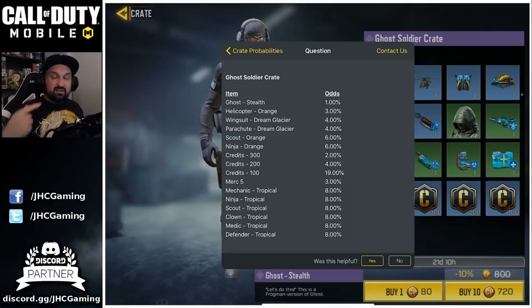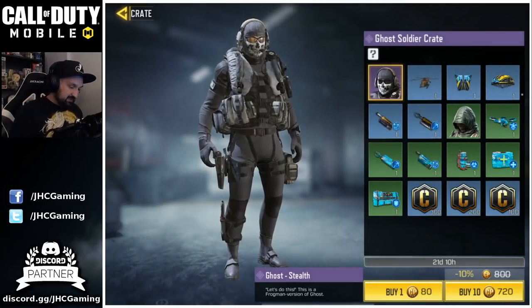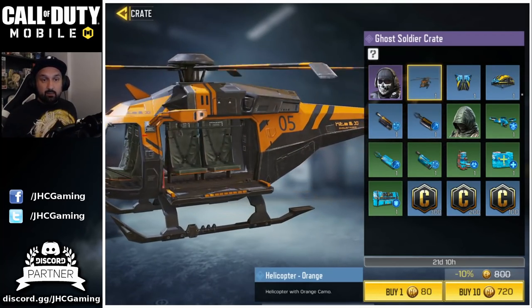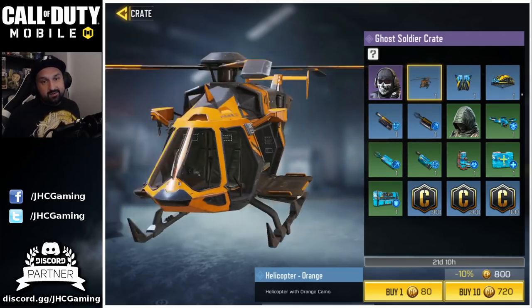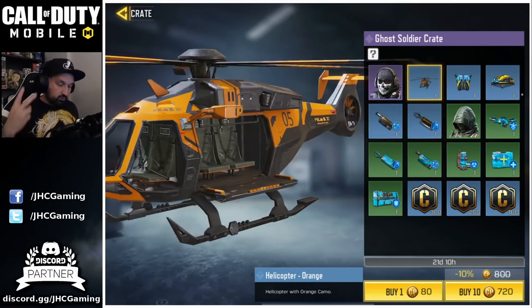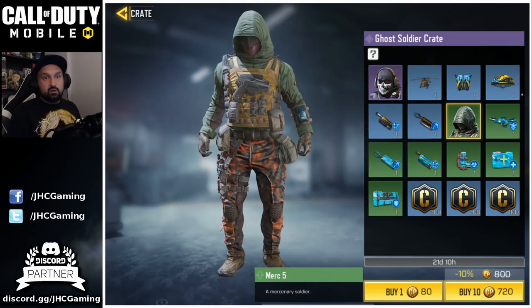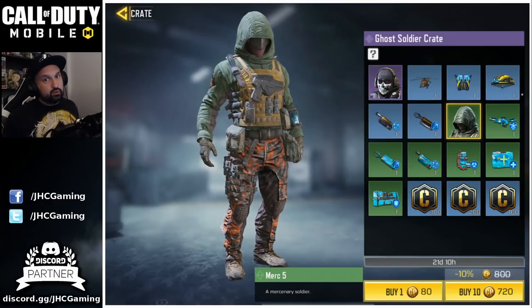There's also a helicopter skin and you know I play battle royale a lot — I love helicopter skins. This time it's the orange skin and it's freaking amazing, so I would really like to have that one. Two things I want in these crates: definitely the chopper, and I'll probably go all the way to get the Merc 5 because this skin is really awesome.